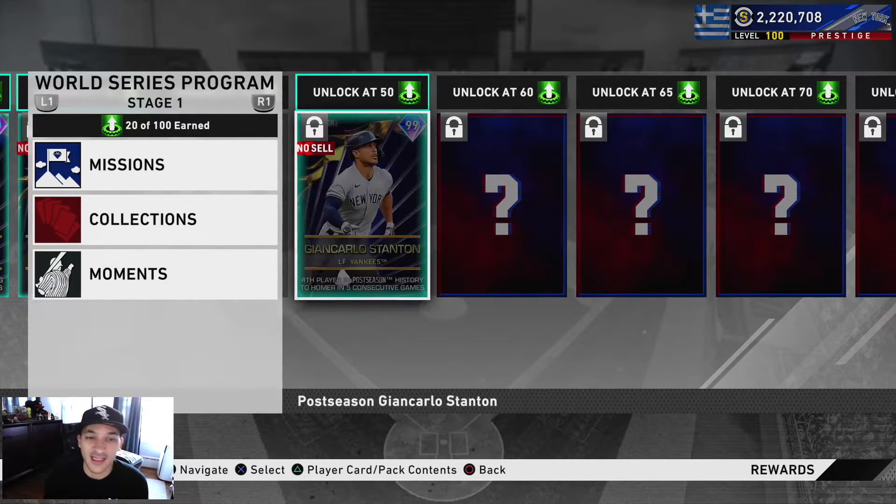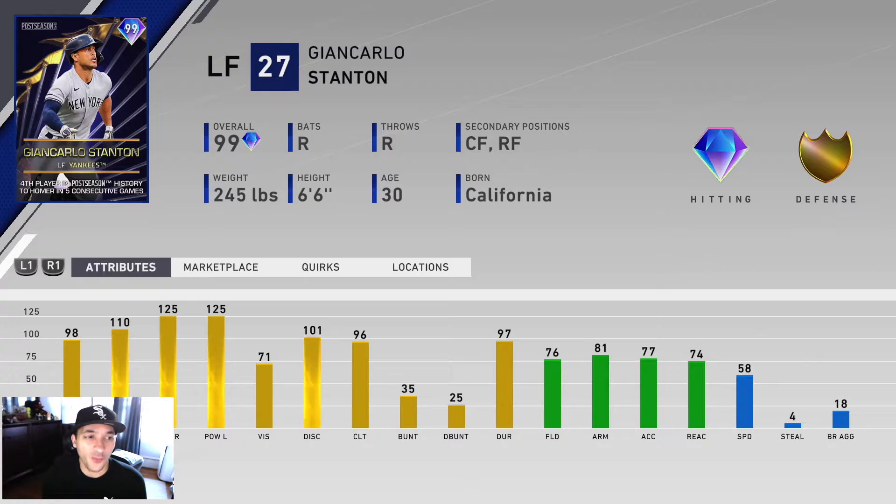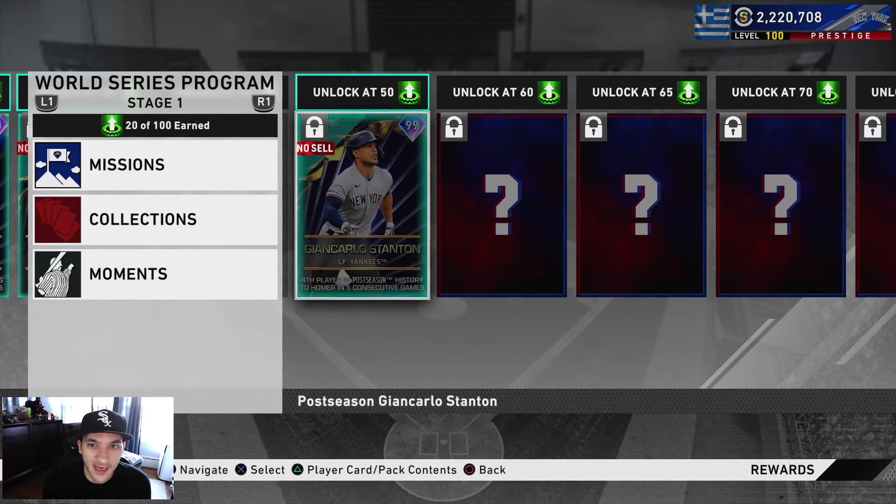We get the Division Series pack, and the big one for me is Giancarlo Stanton. He has 98 contact versus righties, 110 versus lefties, 125 power versus both righties and lefties, 71 vision, gold-tier defense, and 58 speed. Great hitting card — even his defense isn't bad. It's probably comparable to his Home Run Derby card, but this one is free, whereas the Home Run Derby card costs stubs. Stanton is definitely a dub.